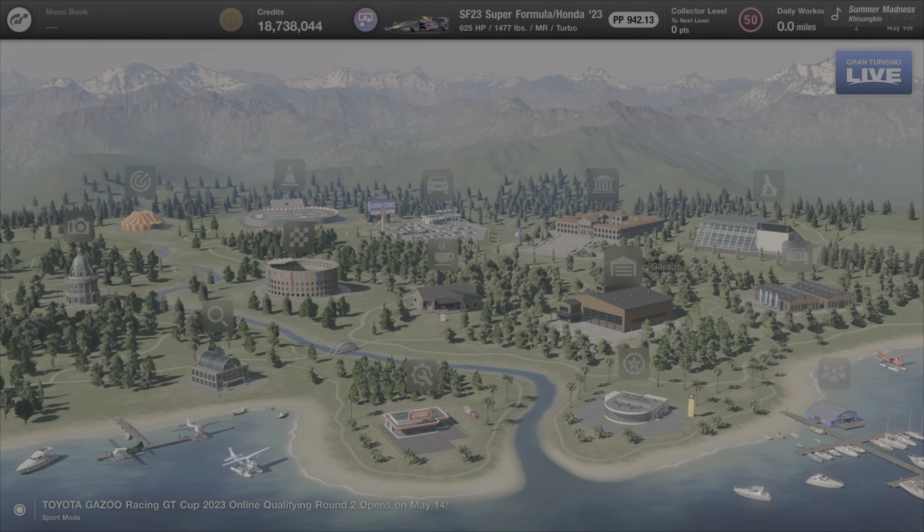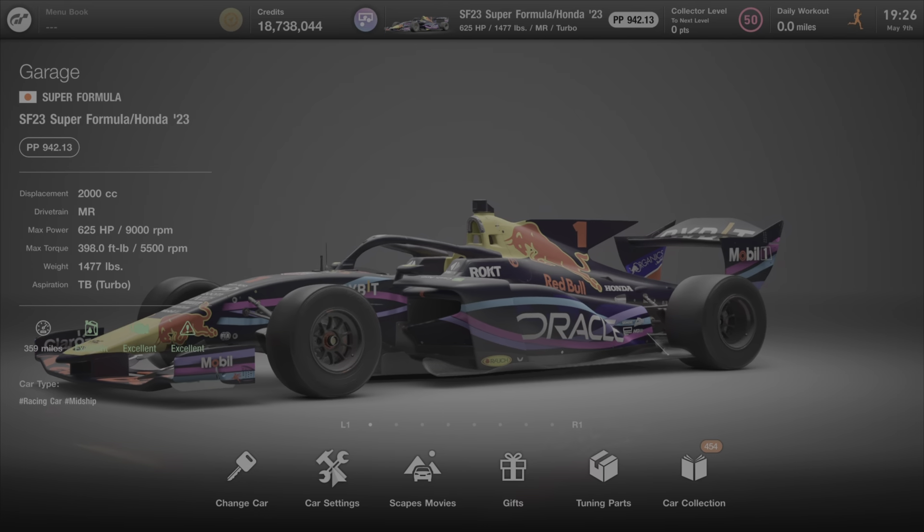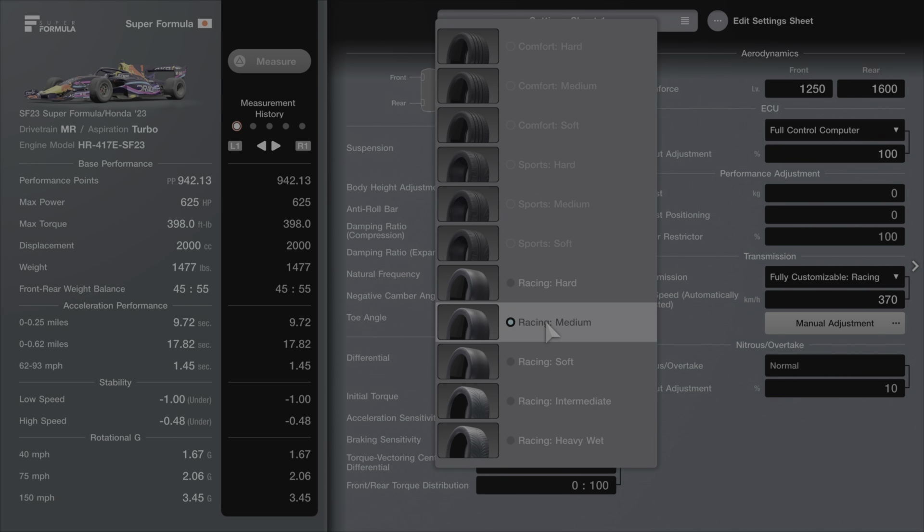Except, of course, for the tires — you're going to need racing soft tires, don't forget the racing soft tires. You'll also want some intermediates. Go ahead and get some intermediates too, because it might rain. I didn't experience rain myself, but I've heard it can happen.